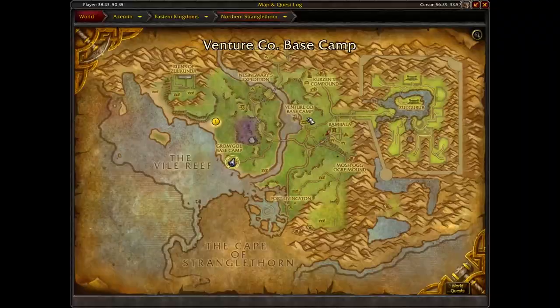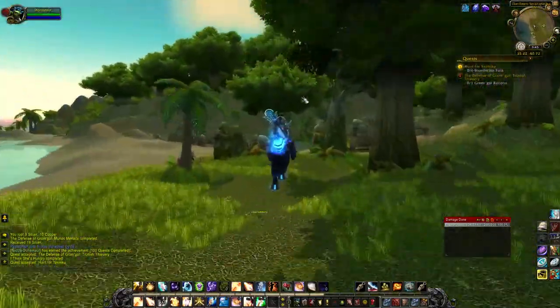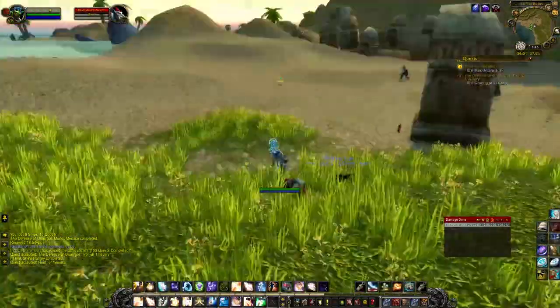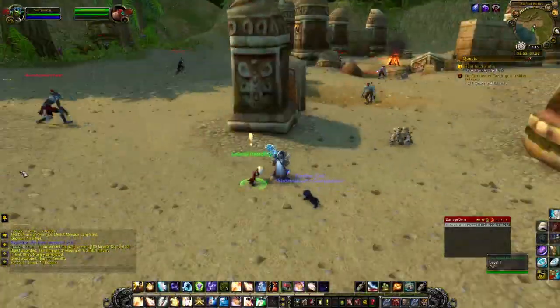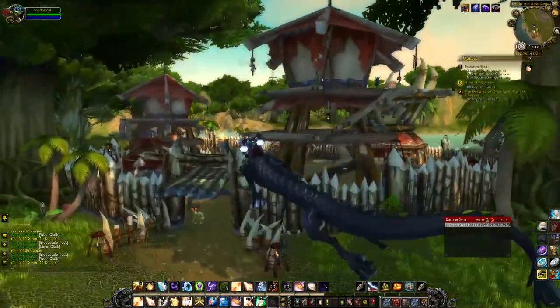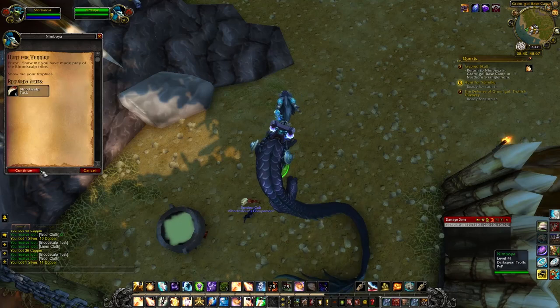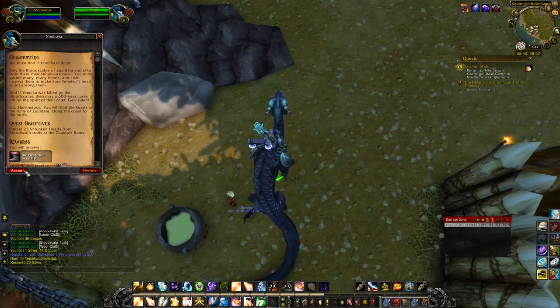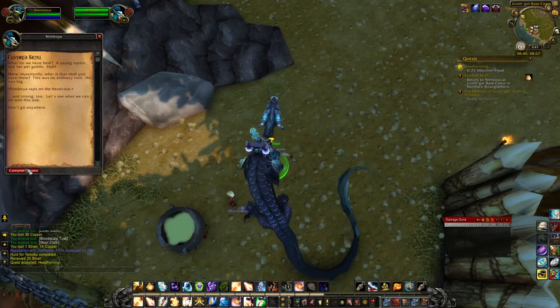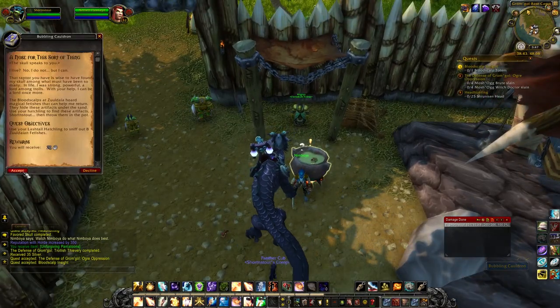You will be given a quest to head out to the Balal Ruins. You walk by a pile of skulls, your Hatchling will run and grab one and give you the quest called a Flavored Skull, which you need to take back to Nimboia over in Gromgol. Once you turn in those quests, the cauldron itself will offer you a quest called A Nose for This Sort of Thing.